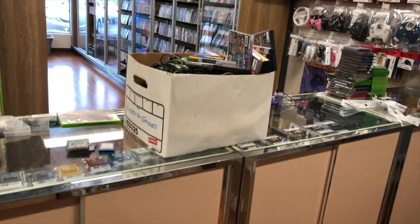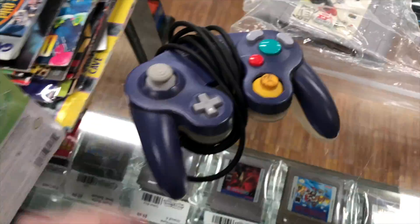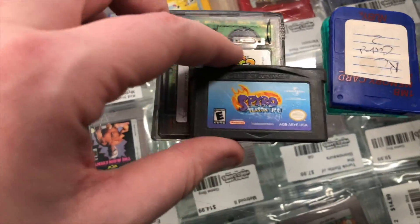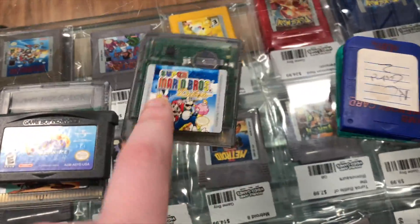Just got a trade-in here. This Halo 2 case is empty but there's a system in here which might have the game in it. We also got NHL 99, a GameCube clear and indigo controller, and some Game Boy games — Tiny Toons, Spyro, Top Gear Pocket 2 — which I just got the box and manual for so I'm going to hold on to that one — and Mario Bros. Deluxe, plus a couple memory cards.